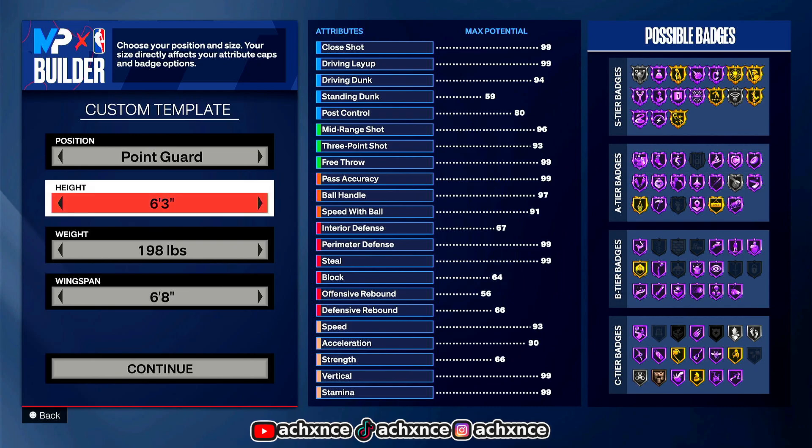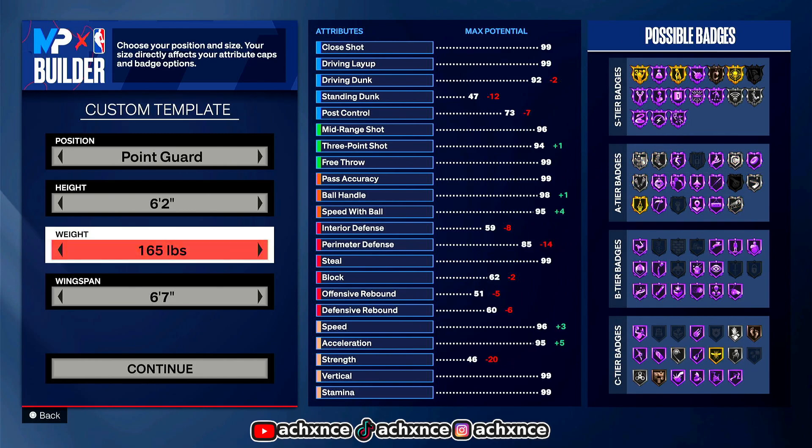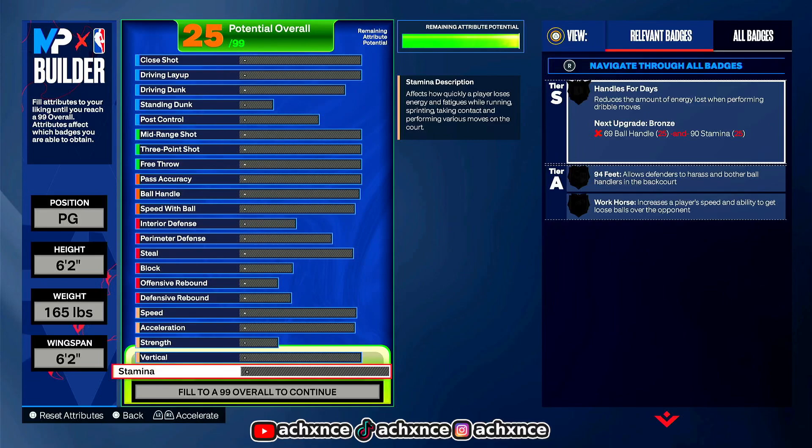Starting off with the build, you want to make your height 6'2". The only reason I didn't go 6'3" is because this year 2K is greedy with the badges. Not like last year, where you could literally be a little lenient and put high ball handle, high defense, and high shooting at the same time with an 89 driving dunk and be perfectly fine. Not this year, you can't do that. For the weight, you're going to go 165 pounds — that's minimum weight. Then you're going to go minimum wingspan so you can get that highest three-pointer possible.